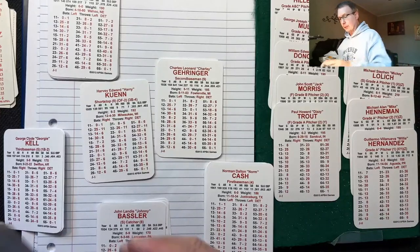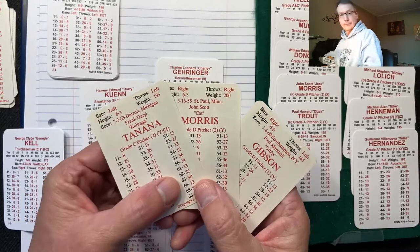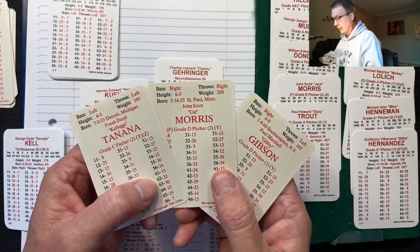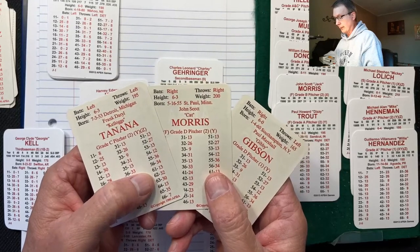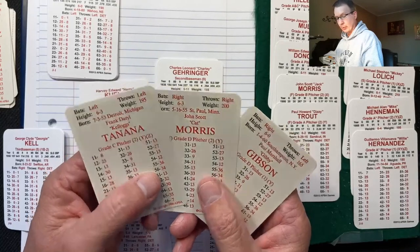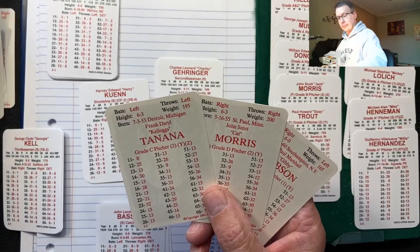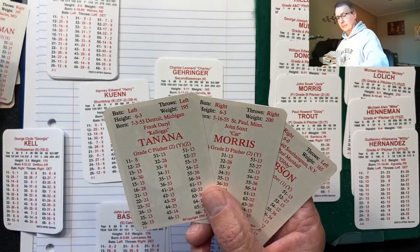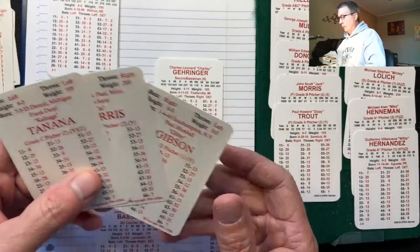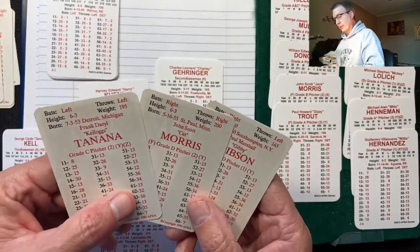Third base is a real bad spot for the '89 squad, and their pitching is going to be a three-man rotation. They've got C, D, D ratings. Tanana is okay, but that third starter is going to be trouble and the relievers aren't good either. They could pick a pitcher, but a pitcher only helps you one game.